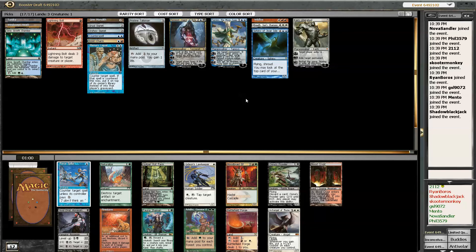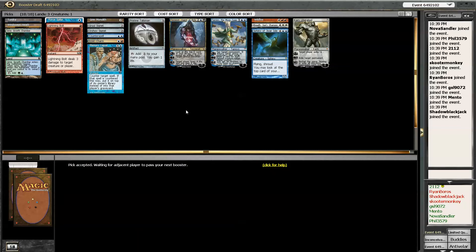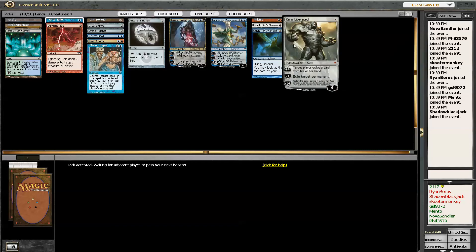Dang, there's like nothing in here for me. I'm going to take the Force Spike. I might be able to catch somebody with a Force Spike — that'd be good.